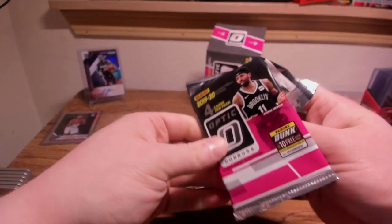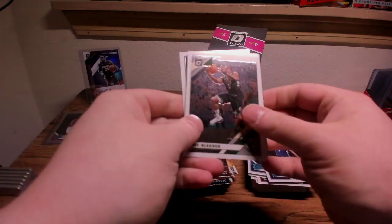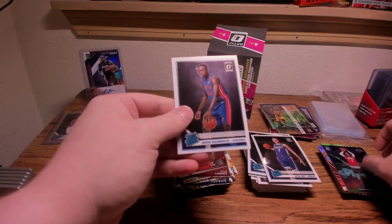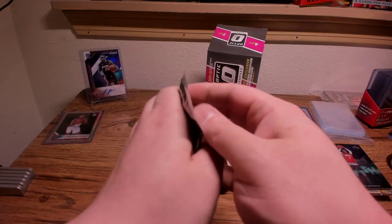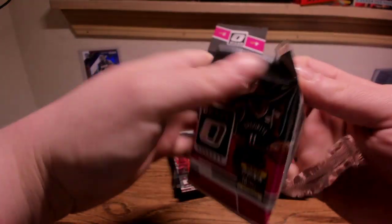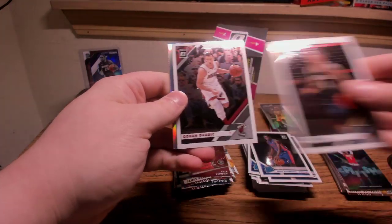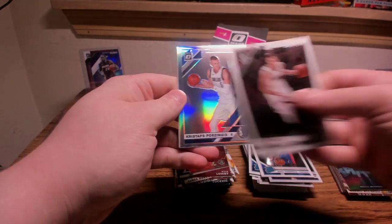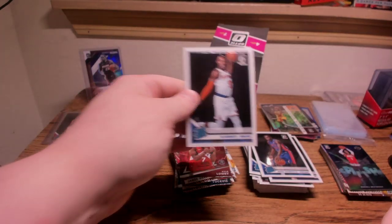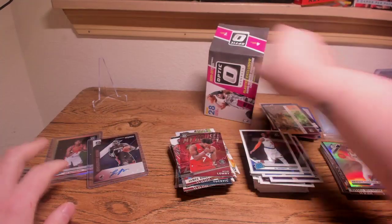If we're going to hit an auto or anything out of the ordinary it would probably be in this pack. I think I see a purple Winner Stays in the middle. Purple Splash of Russ Westbrook, and Dumbaya on the back. Final pack should have a hollow in here — and there is the hollow confirmed. Drogic — let's sweat it. Kristaps Porzingis — wrong Dallas Maverick — and RJ Barrett on the back. Overall I'm pretty happy with that break.